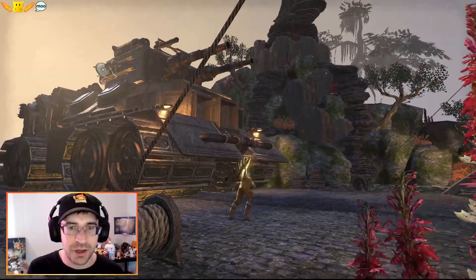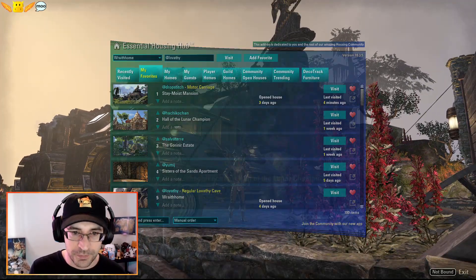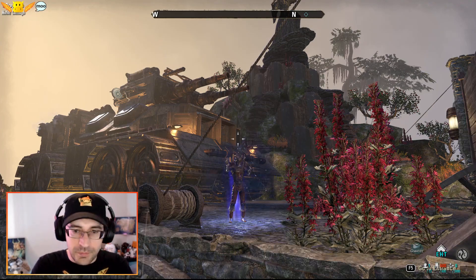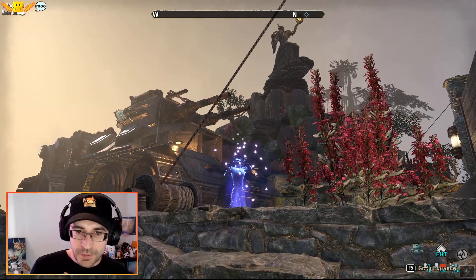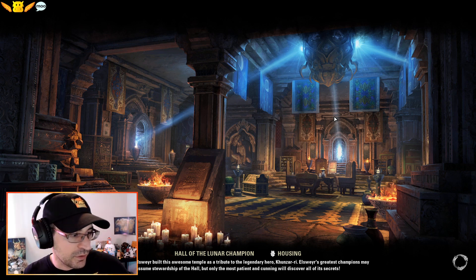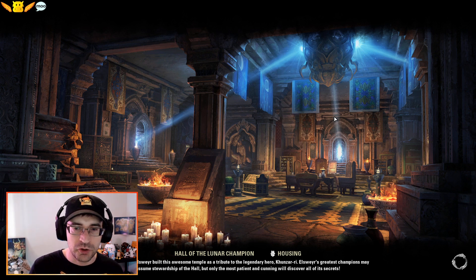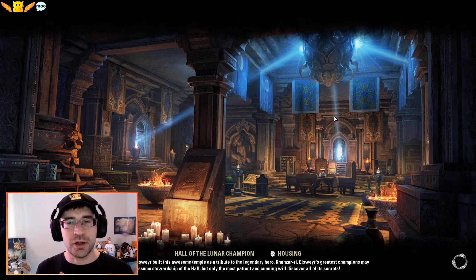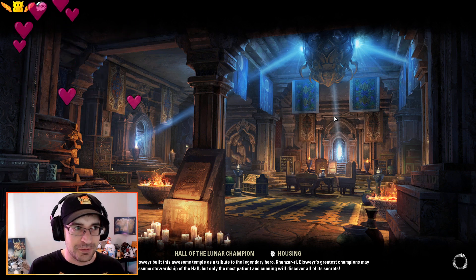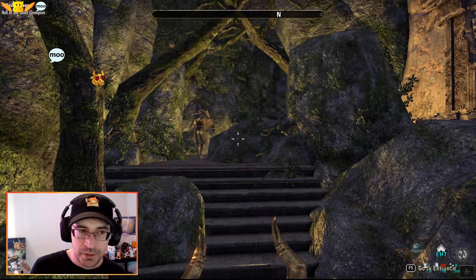We'll continue along. We'll see five other houses as we continue through our housing hike. Thank you, Drop Stitch. Next up, going to go to Hachiko-chan's. Love Hachiko-chan — often enters my housing contests. I've been doing one or two housing contests every month, those are always open to PCNA and PCEU. Hachiko-chan ended up being one of my top Crazy Kitchens contest entries for March — they had a lovely ramen stand, tons of detail. We'll see what they've done with their Hall of the Lunar Champion.